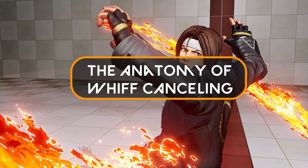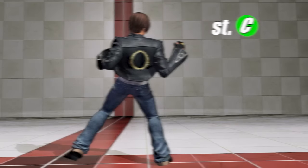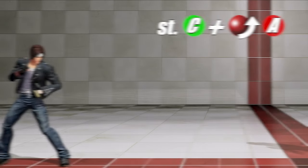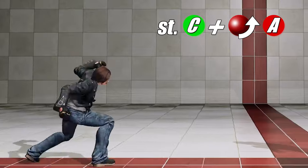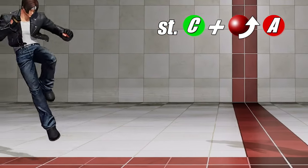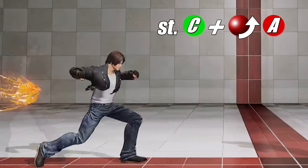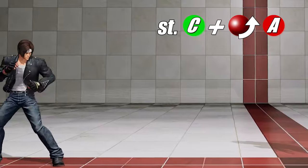Now let's take a look at the anatomy of whiff canceling. We'll use Kil for this example. Kil's far C can be whiff canceled into any of his special moves. There is a relatively large window in which you can special cancel into any of your special moves or supers. As you can see, you can cancel as early or as late as you like. The reason for this big cancel window is to allow the Kil player to have the most control over this move in accordance with his special moves.